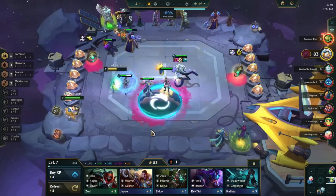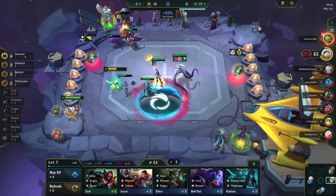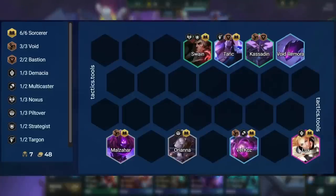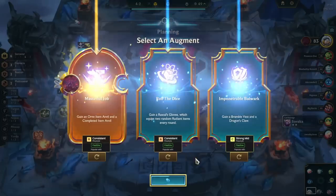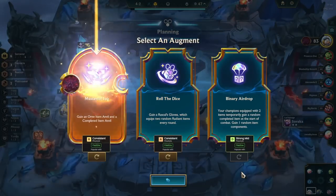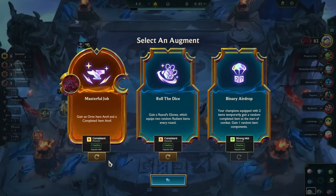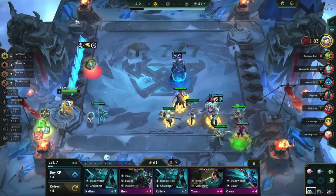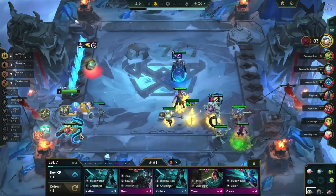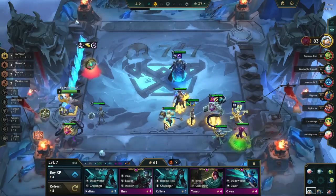When rolling at level 7, it's very similar to rolling on stage 3-5. You want to end up with either 6 Sorcerers or 4 Sorcerers and 3 Demacia. Make sure to hold on to the rest of the units you need for the comp, as the 1-cost Sorcerers can be hard to hit at level 8. Also make sure not to roll too much at level 7 unless you absolutely have to, as the power spike at level 7 is not large enough to win out like with other comps.